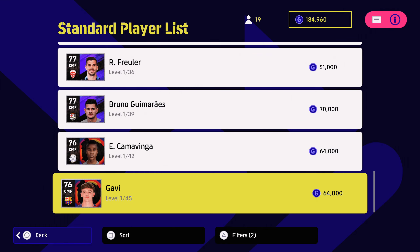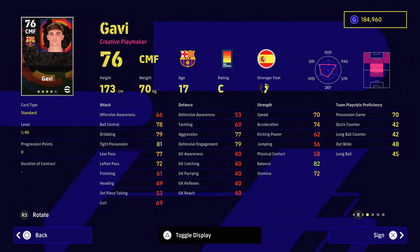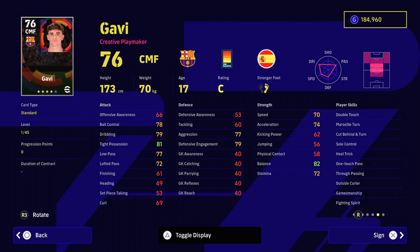Next is Gavi for 64,000. This is one of the must-haves when you're developing your team and building it from scratch. So 70 for speed, 74 acceleration, great defensive engagement, good tight possession, dribbling, ball control, low passing. He's got it all and 70 for his possession game. He's got 45 levels worth of progression so you can really level this guy up very nicely. One touch passing, through passing — he's pretty much the talk of Barcelona alongside Pedri. He's got double touch, Marseille turn — those are nice skills to have in that midfield area, and he can play the attack midfield role as well.